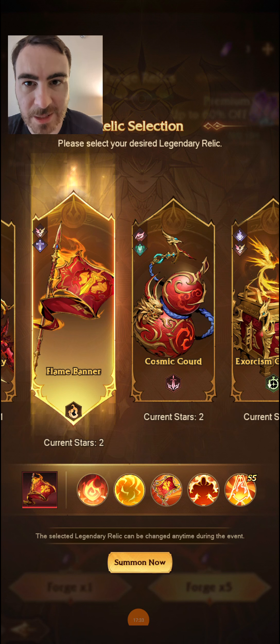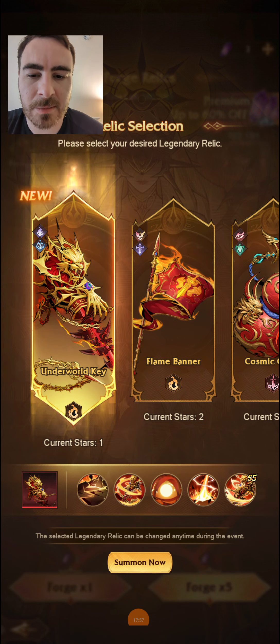Getting Banner up to 5 stars should be a priority for just about every single player, because that Banner will probably be in clear records moving forward — you'll see it pop up everywhere, and everyone who has it will typically have it at 5 stars. I think 1 to 3 stars on this Underworld Key is going to be enough, and over time — over the next 6 months — you'll be able to build it up through various different chests and ways of obtaining it.